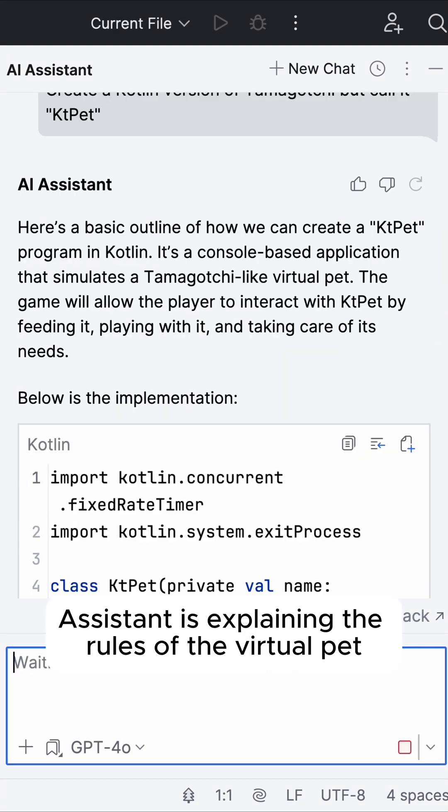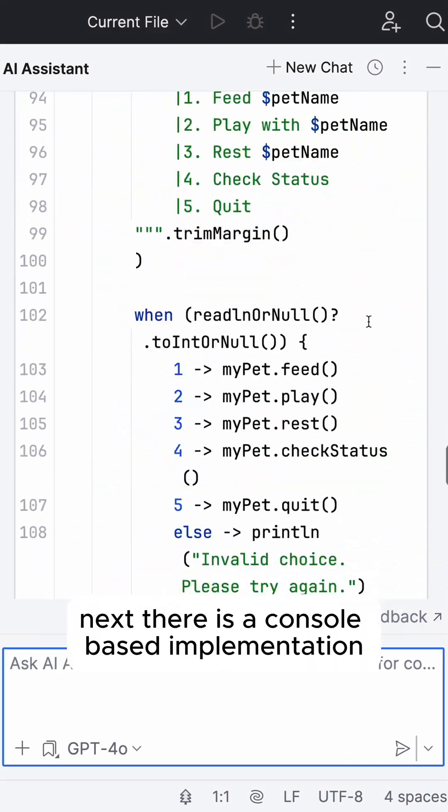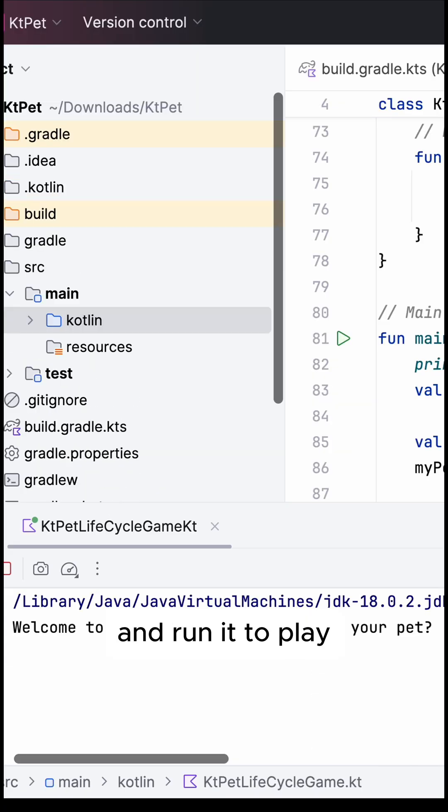Here AI Assistant is explaining the rules of the virtual pet. Next, there is a console-based implementation. So let's add it to a new file in our project and run it to play.